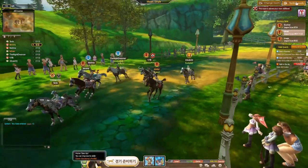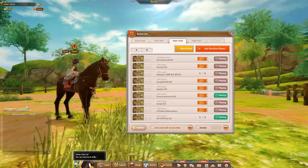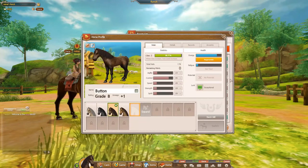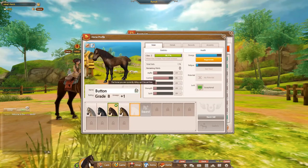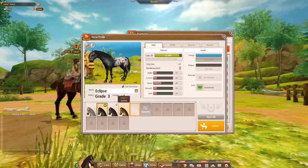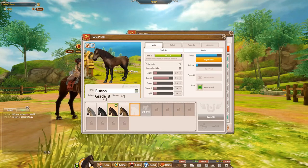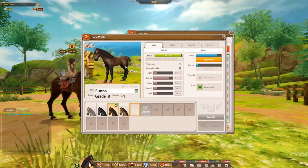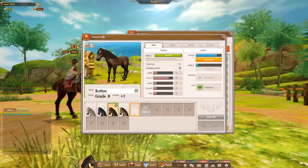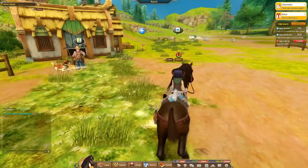Let's go back to the ranch and I can level up Button. The thing is, I'm not sure how much I can level her up before she goes up a grade. Do they go up grades when you level them? I think they do — I'm worried I don't want to level her too much because I won't be able to breed her, and she has really nice stats. So maybe I'll breed her before I do that. But I can turn in these quests now.